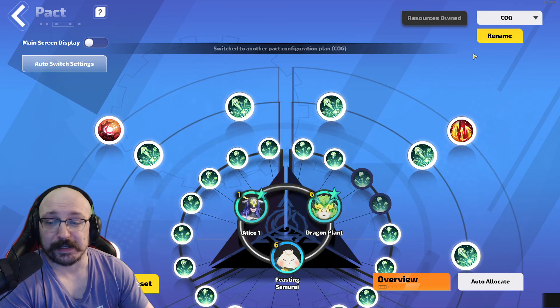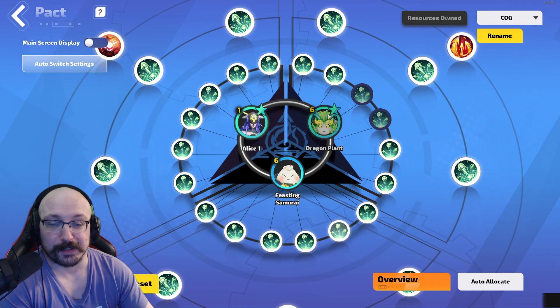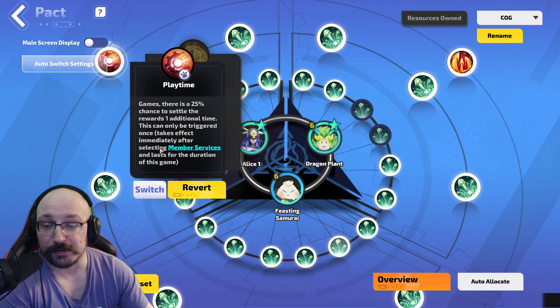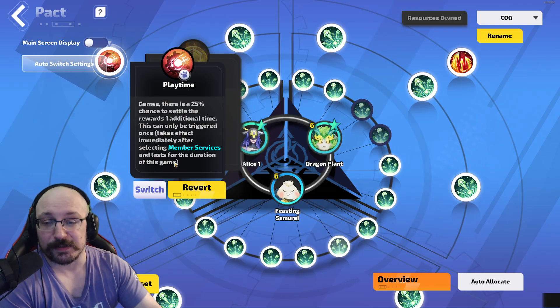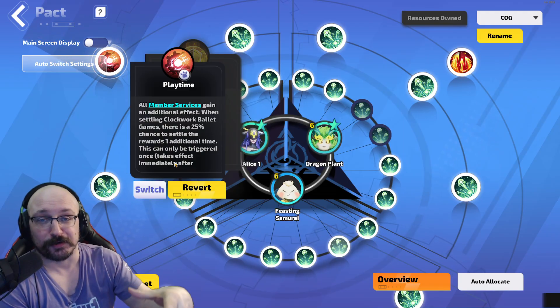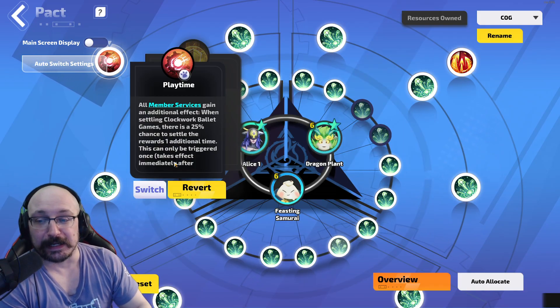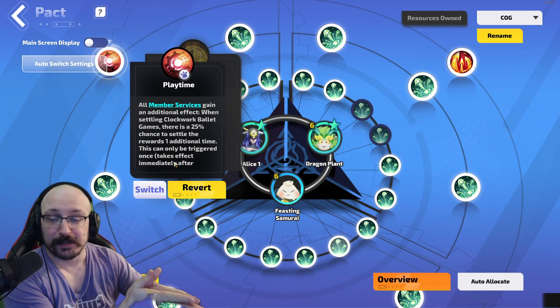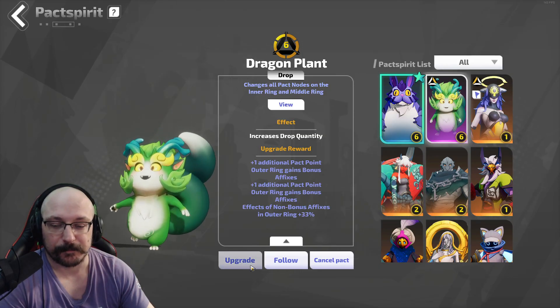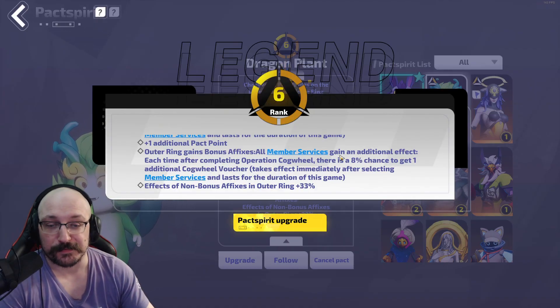I've had a lot of questions about the seasonal pets, so these are them: Feasting Samurai, Dragon, Plant, and Alice. What Alice does is make it so that all member services gain an additional effect — when settling Clockwork Belay games there's a 25% chance to settle the rewards one additional time. This can only be triggered once and takes effect immediately after member services, lasting for the duration of the game. As long as she's active when you select the thing at the start, that buff persists through the entirety of the run.